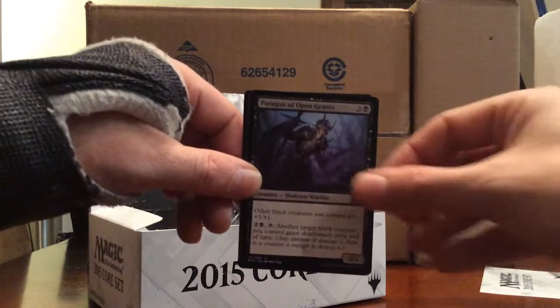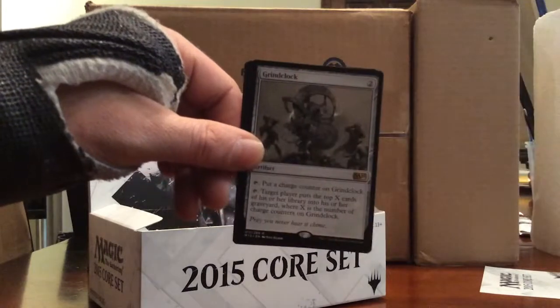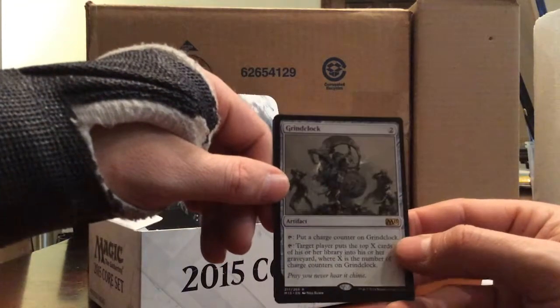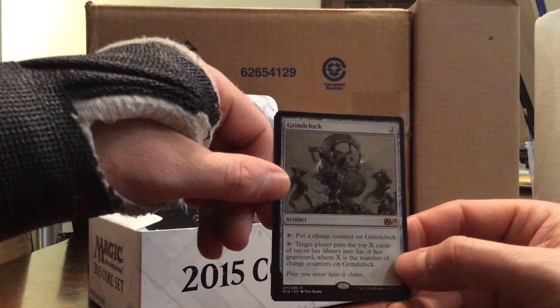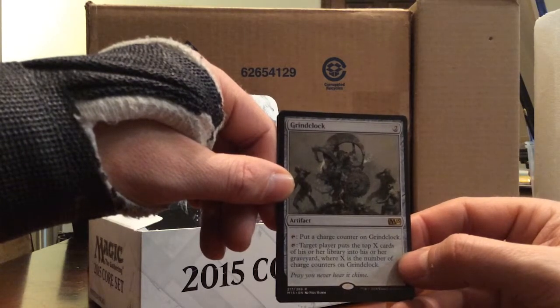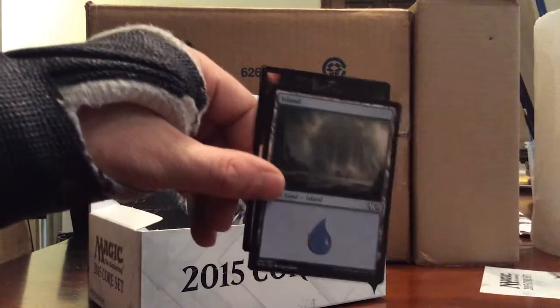Tormod's Crypt, Paragon of Open Graves, Belligerent Sliver. And our rare is Grindclock - two. Tap: put a charge counter on Grindclock. Tap: target player puts the top X cards of his or her library into his or her graveyard, where X is the number of charge counters on Grindclock. Not a bad card at all.